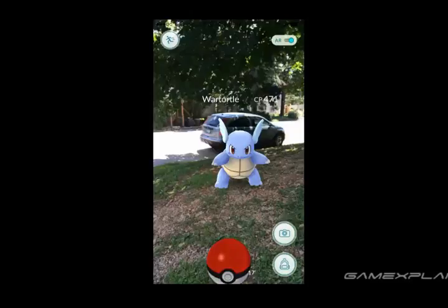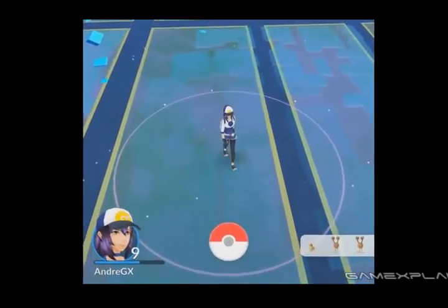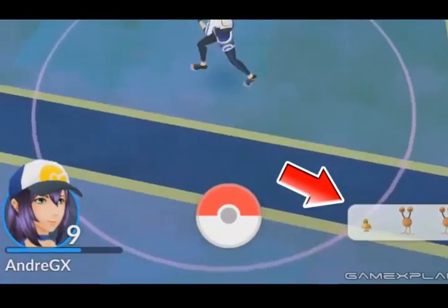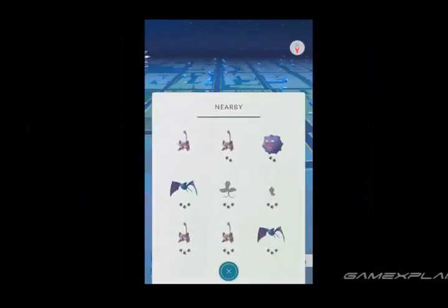But we're here to change that with a useful method that'll help you find and capture the Pokemon that you really want. Now you're likely already aware of the nearby list, which by default shows the three closest Pokemon and occasionally pulsates when a new Pokemon enters the list. You can see what it is by tapping the icon and popping open the list, which expands to display the nine closest Pokemon.